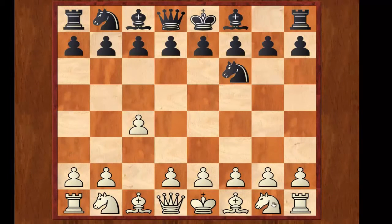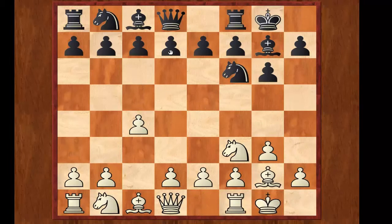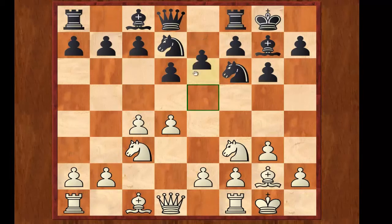The game starts with c4, Nf6, Nf3, g6, g3, Bg7, Bg2, castles, castles, d6, d4. By a transposition of moves, we have entered the main variation of the Fianchetto King's Indian. My opponent continued with Nbd7, Nc3, e5, and here I played e4.